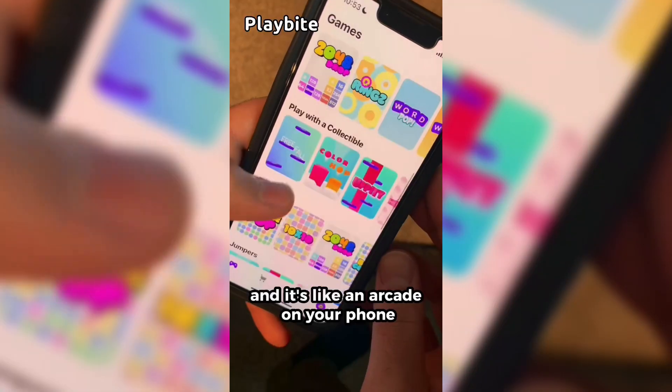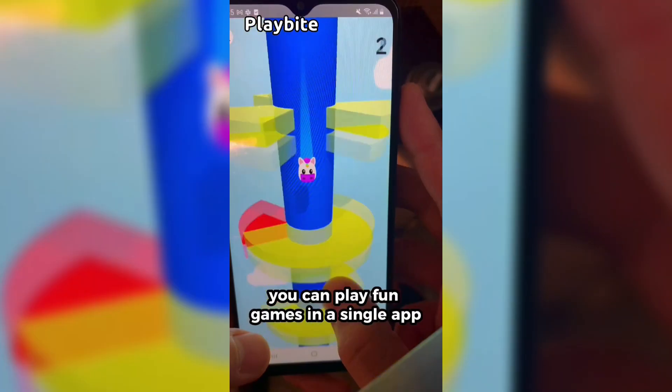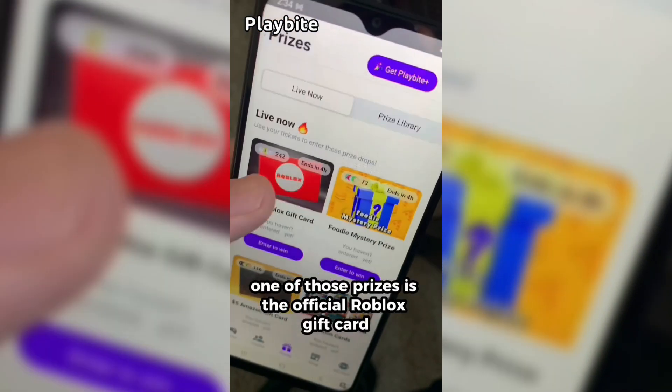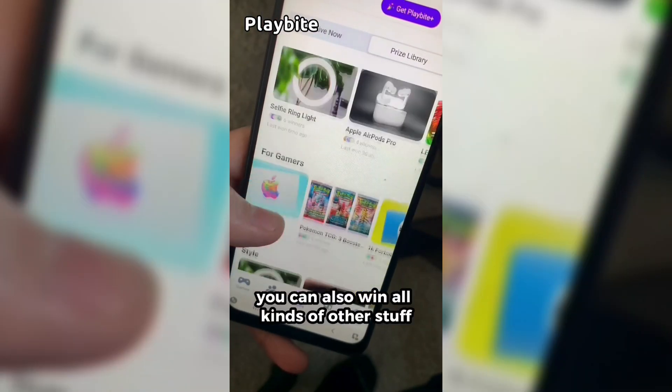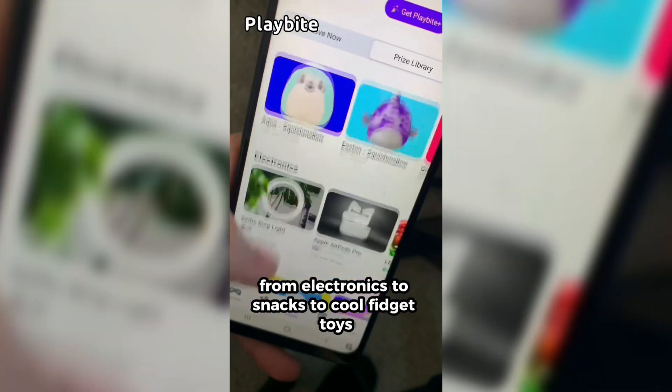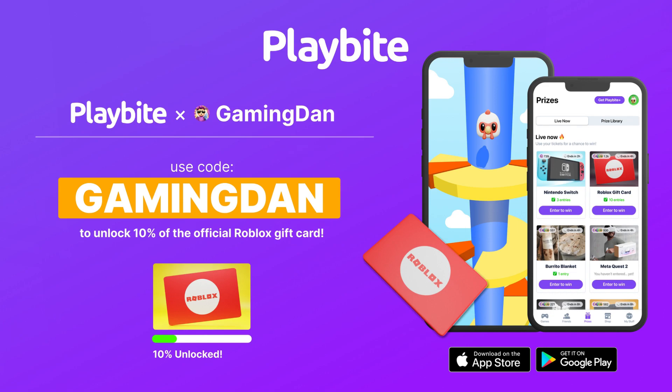If you are ever in need of Robux, go ahead and download this app called Playbyte. It's like an arcade on your phone — you can play fun games and win prizes, including official Roblox gift cards, electronics, snacks, and fidget toys. Download Playbyte today via the link below and use code GamingDan to be 10% of the way to earning your first ten dollar Robux gift card.